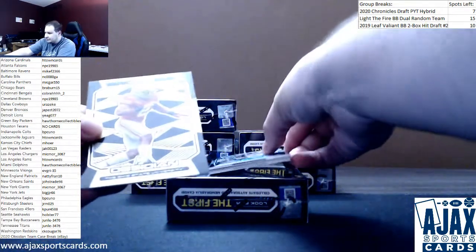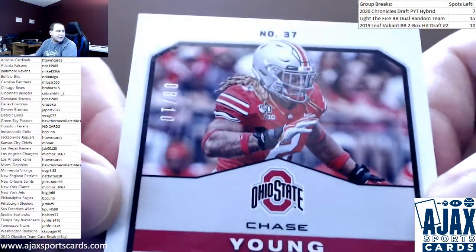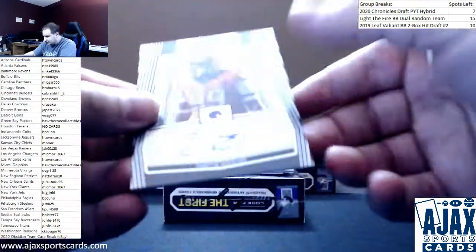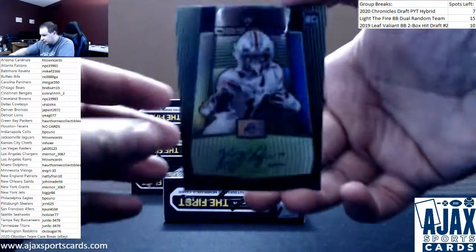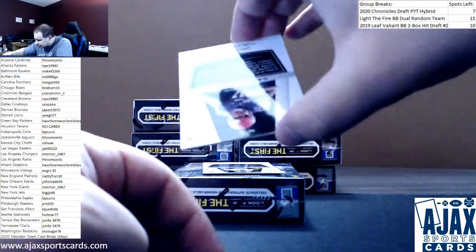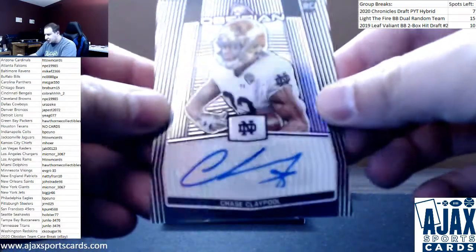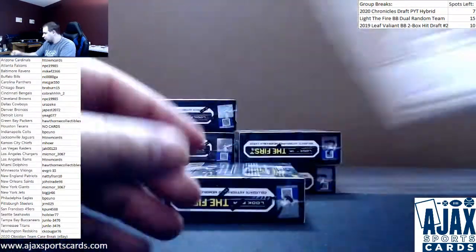Starting off with a parallel — Chase Young for the Redskins, 8 of 10 Yellow Etch. Nice rookie. Base rookie Salvin Ahmed to 99. First autograph Curtis Weaver — base, 64 of 99. Next auto K.J. Hill to 15, Obsidian Green Etch. Next auto up numbered to 99, Antonio Gandy-Golden. And a nice hit for the Steelers — 14 of 25, base rookie auto Chase Claypool. Looks like it might be short-printed.